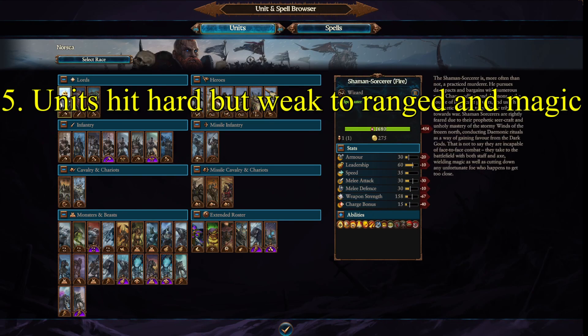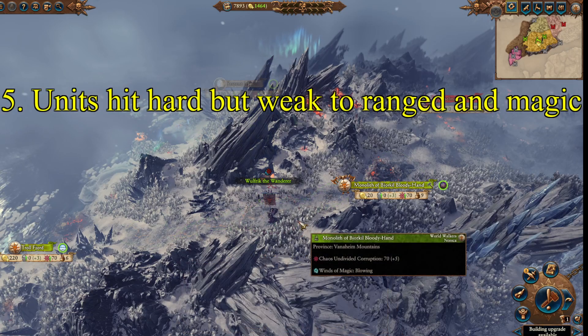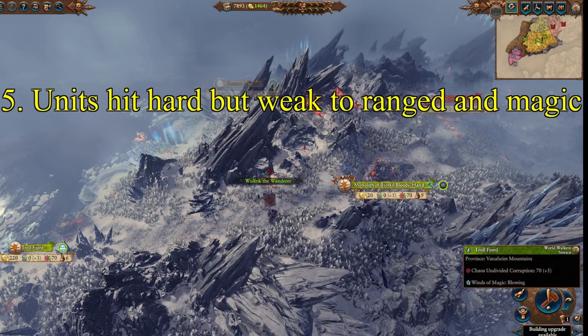You've got fire, shadow, metal, and death magic to counteract enemies, or use your cavalry units to flank mages. By and large, you're weak to ranged and magic, so just be aware of that. In terms of melee combat, there are very few factions stronger than you. While your units hit hard, they can get wiped out really quickly from ranged attacks and magic spells.